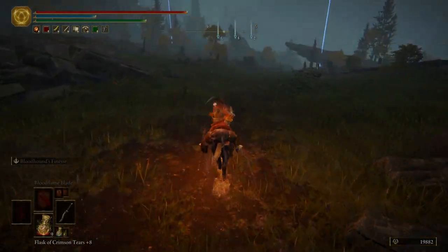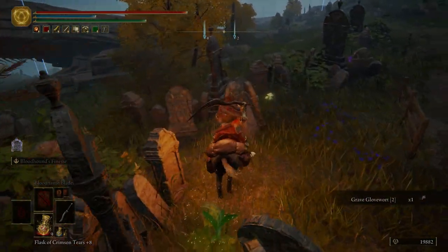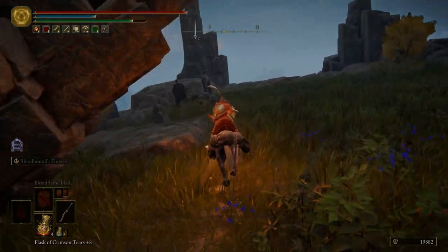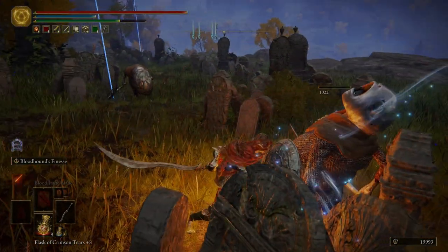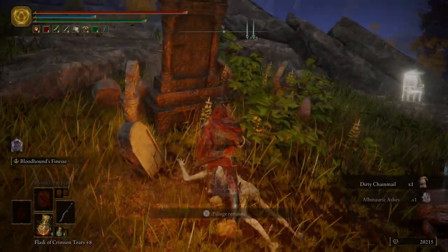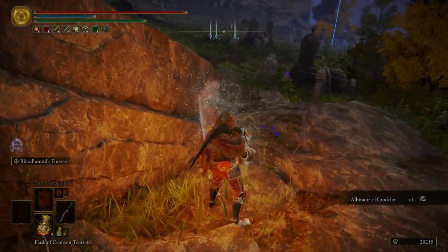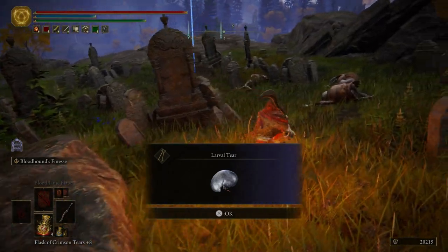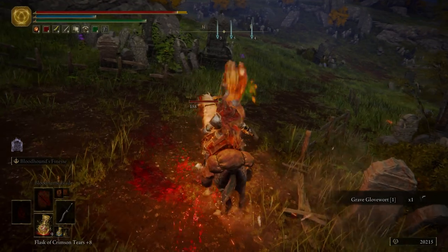Hop back on Torrent after lighting that Grace. We're going to veer off to the right, grab up some Grave Glove Wart, and then instead of following the road we're just going to veer off just over here so we can get behind the gravestones and take out these Albinorix. We got the Dirty Chainmail from them. Pick up the Albinorix Ashes, some Albinorix Blood Cloth, and right here we're going to get the Juvenile Scholar set. We're also going to get a Larval Tear. We can hop back on Torrent here — we don't have to worry about that Albinorix there. Or maybe we do.